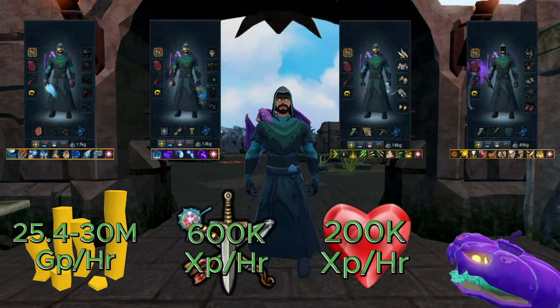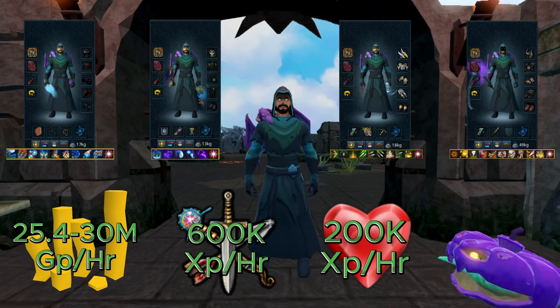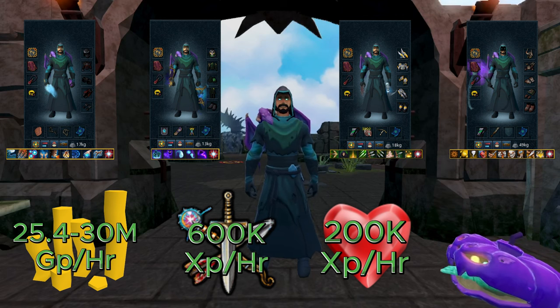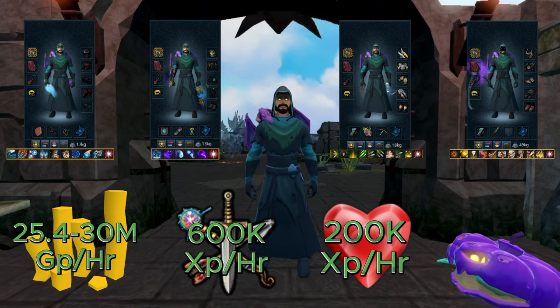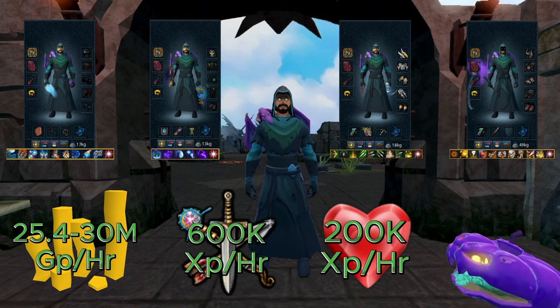In this video I'm going to start using every single style capable of doing the method, so we are going to be using all four styles. Each style will be using tier 70 gear and weapons, other than the range setup which uses mecha chinchompas. Each setup will also be using the vampirism aura, max cape, blood amulet of fury, luck of the dwarves, and the scripture of Wen god book in the pocket slot but not activated. The ammo slot will differ depending on the style.